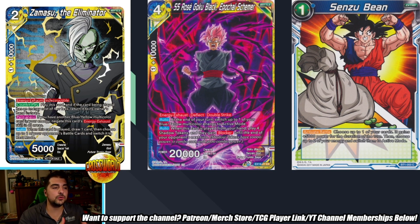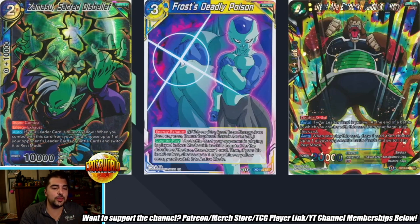Senzu Bean is more of a key card than it was in the past, because now we don't have Bojack to give us Aegis. There aren't really many great Aegis cards besides Bojack, so Aegis is probably not something you're going to have in Blue-Yellow anymore. You're really going to want to stockpile Senzu Beans and make sure you're using each one at a time that it really counts — it's really really important now with Blue-Yellow.